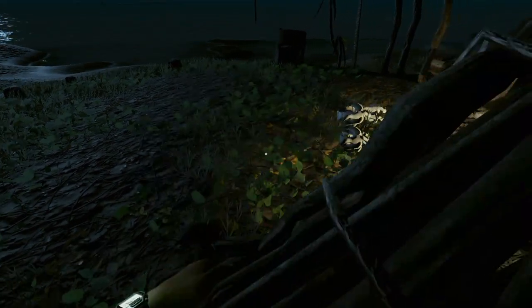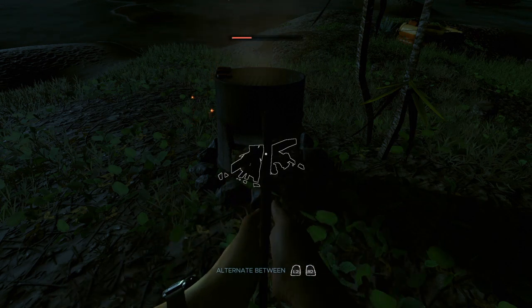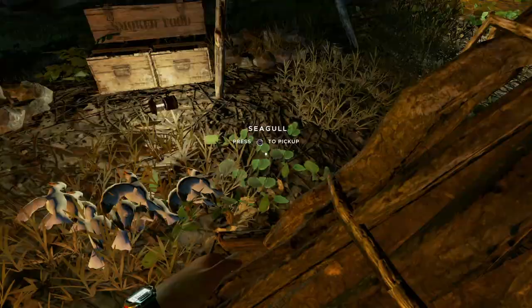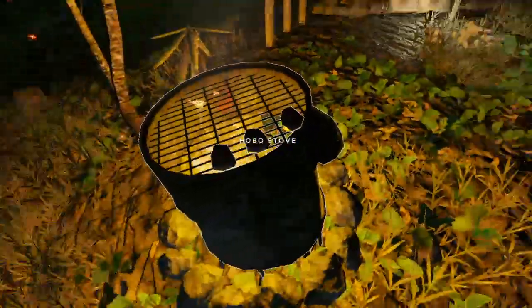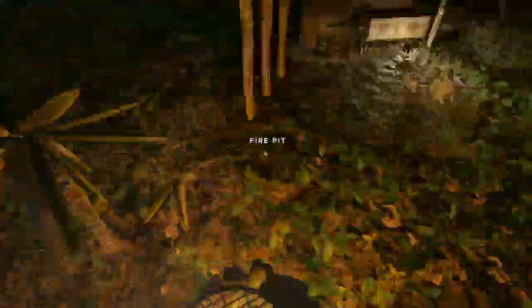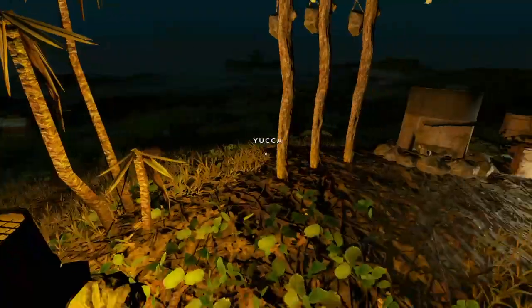Now get your kindling, put it in your hand, and light the hobo stove. In my previous video the campfire did not work because of a bug in the game, but they did fix it. Now as you can see, you can light it and you can hear the meat cooking as well. You can fit a bunch of meat onto this hobo stove and it will start to cook.